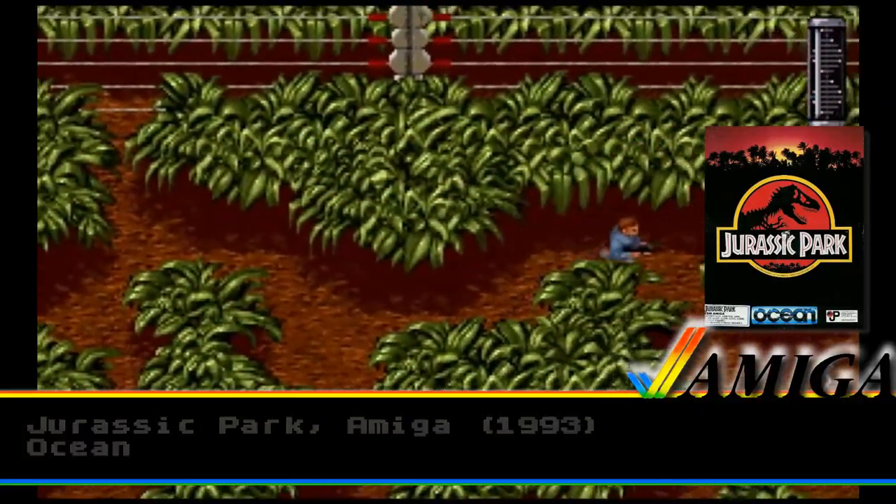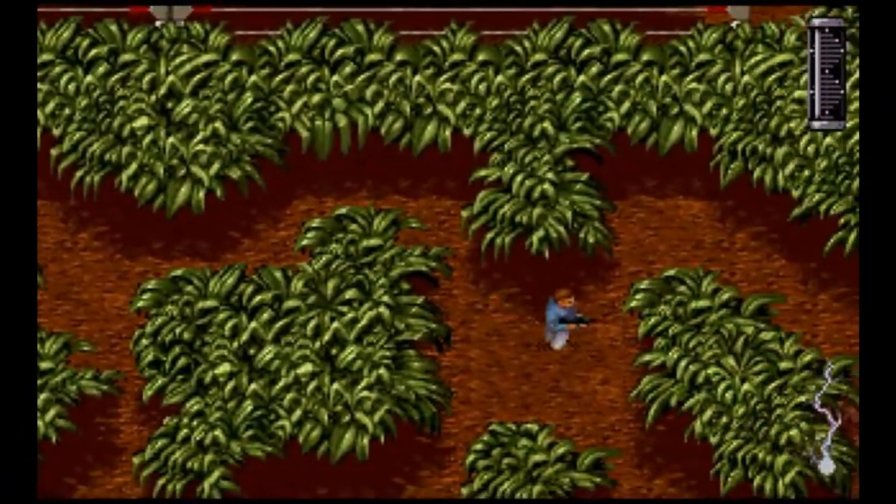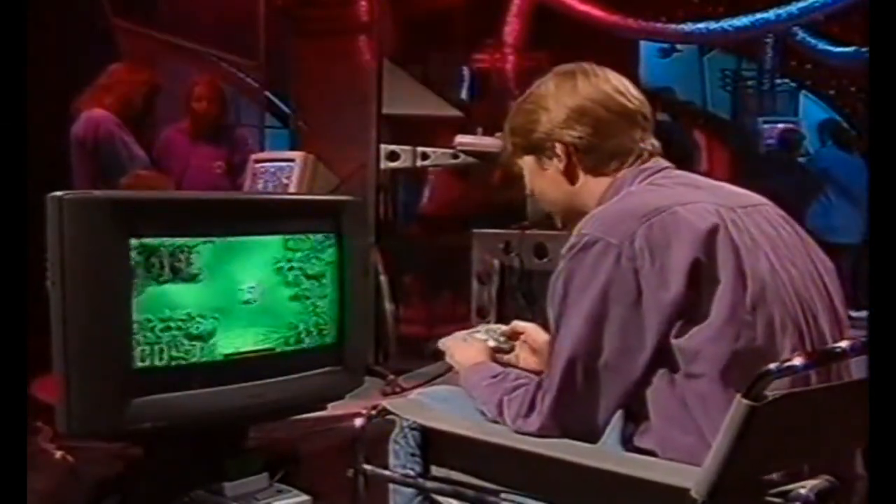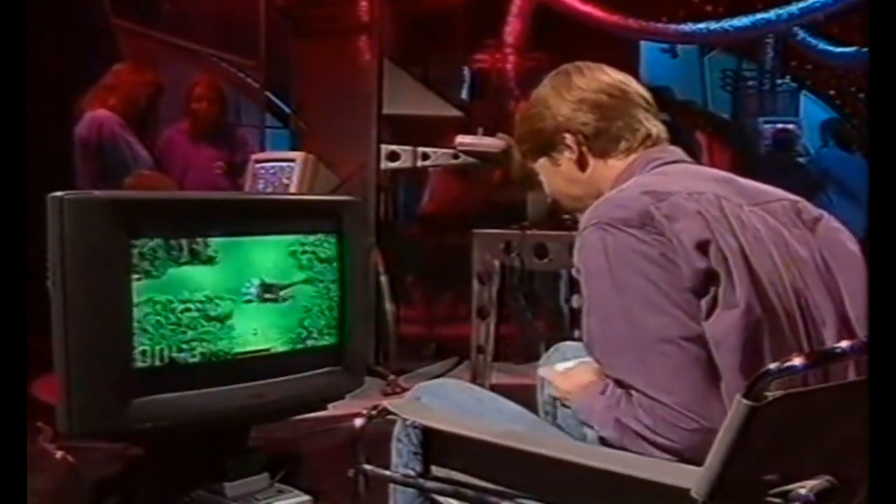Much like the Amiga iteration, the Super Nintendo version released in November 1993 stood out in particular for the first-person perspective it adopts when you go inside.